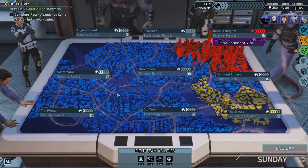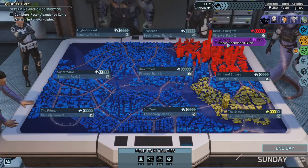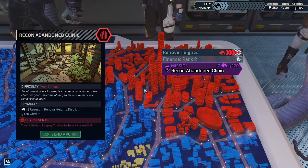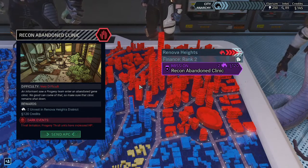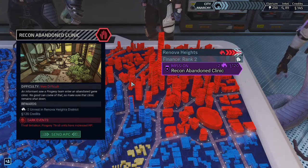Hello everyone and welcome back to XCOM Chimera Squad. Today we are finally proceeding with an actual story mission: Recon Abandoned Clinic. An informant saw a progeny team enter an abandoned gene clinic — no good could come of that, so make sure that the clinic remains shut down.